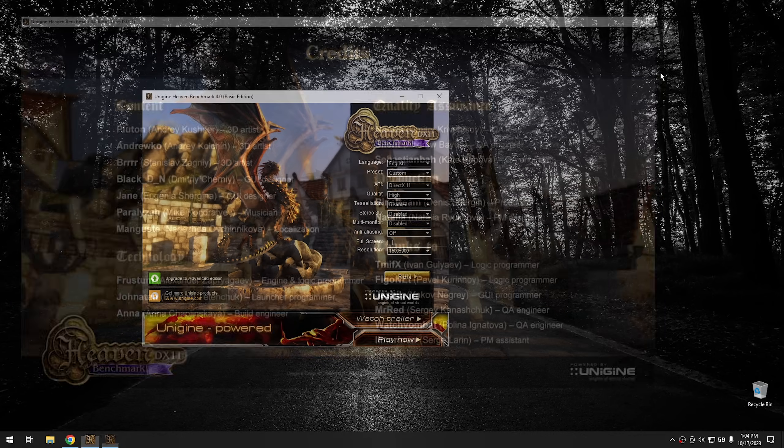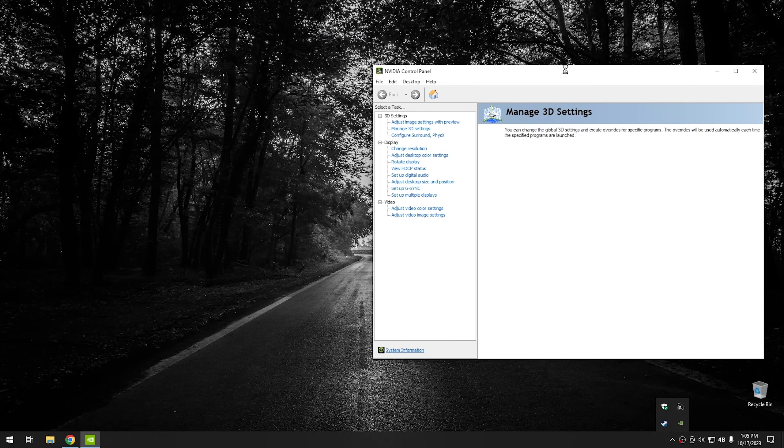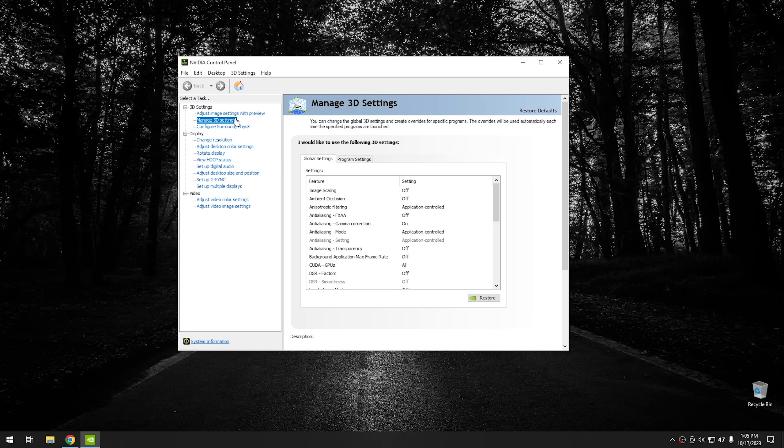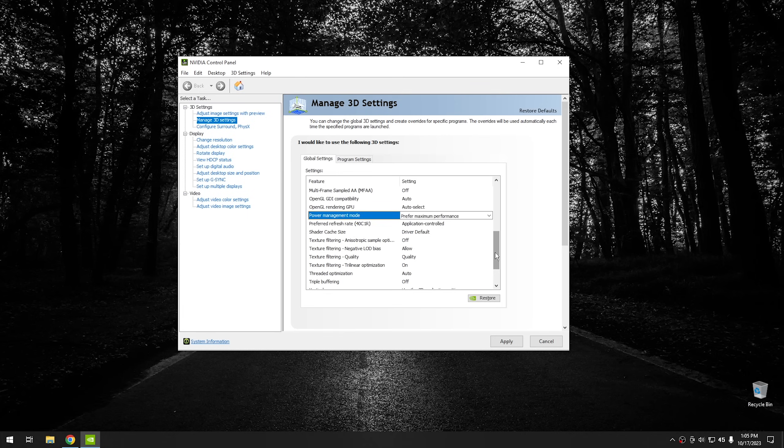This next part is only really applicable to people using Nvidia graphics cards. Open up the Nvidia graphics settings, and there are a couple settings in here I'd recommend changing. Go down to Manage 3D Settings. From there, scroll down until you find Power Management — it should by default be on normal. Pull this down and select Prefer Maximum Performance. Then scroll down until you find Texture Filtering Quality, which is set to Quality by default. Go ahead and set that one to High Performance as well. Once you've selected both, hit the Apply button and it should take effect.